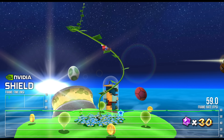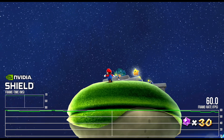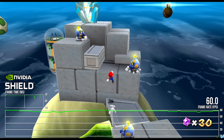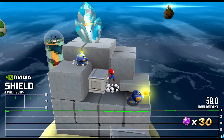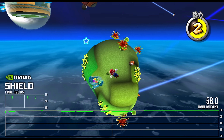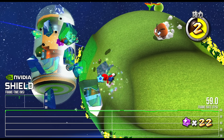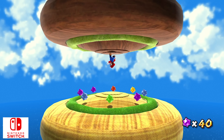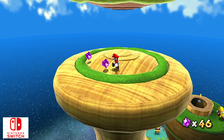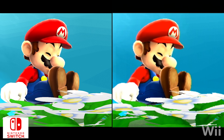The key distinction to make here is that this emulation is built for an Android-based OS in Nvidia Shield, while Switch benefits from much lower-level GPU access to the Tegra X1 by using Nvidia's NVN graphics API. In theory, a proper Switch release might handle this with fewer dips, using an API that's more direct to metal. Interestingly, looking at the official release of Mario Galaxy on Switch in 2021 via the Mario 3D All-Stars collection, we got exactly that.